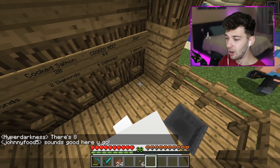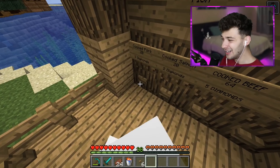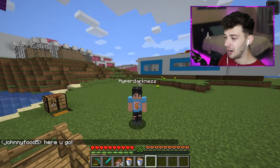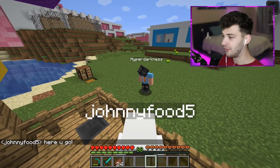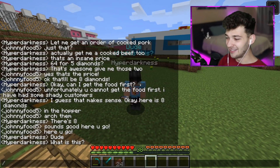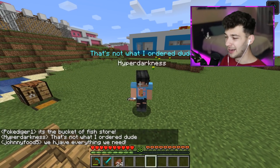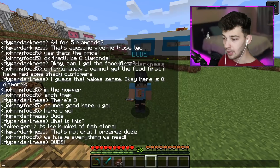I give it to him right now — cooked beef and cooked pork. I throw it out and it throws from above, which probably looks really fishy — literally! He's looking and says 'Dude, what is this?' I say 'It's the Bucket of Fish store! We have everything we need.' I've trolled him so hard. But then I messed up my typing — it shows 'Poke Digger One' instead of the NPC name. He's trying to punch me and I think he just learned it's fake. He says 'Zach, no no no!'